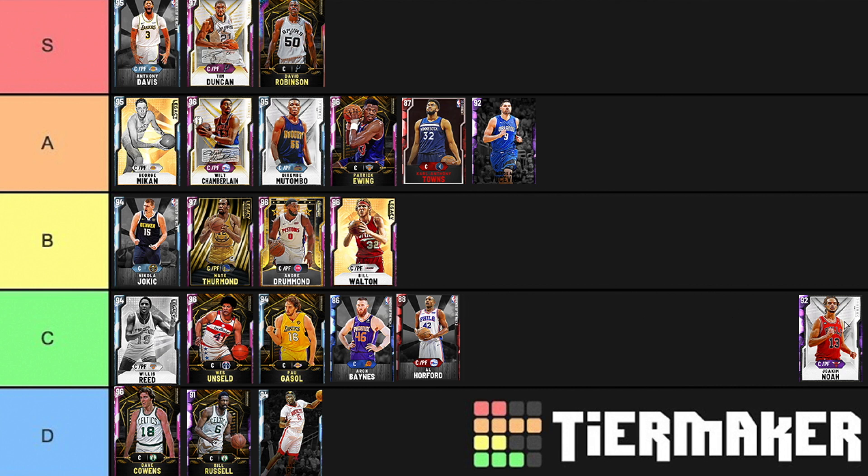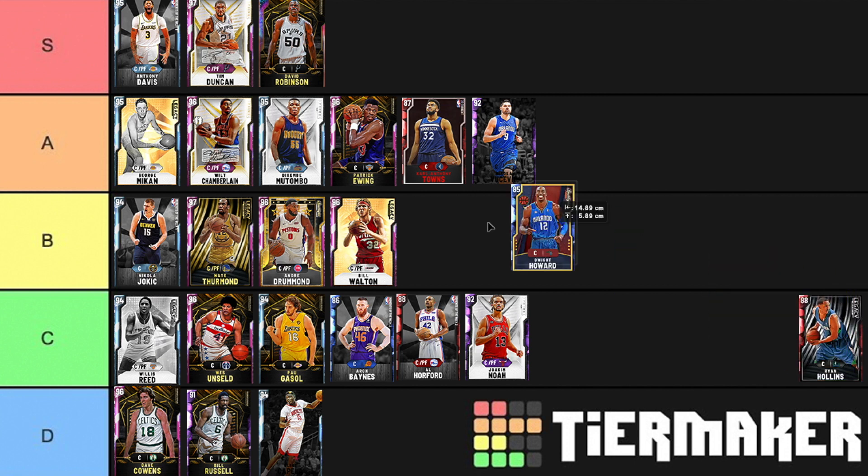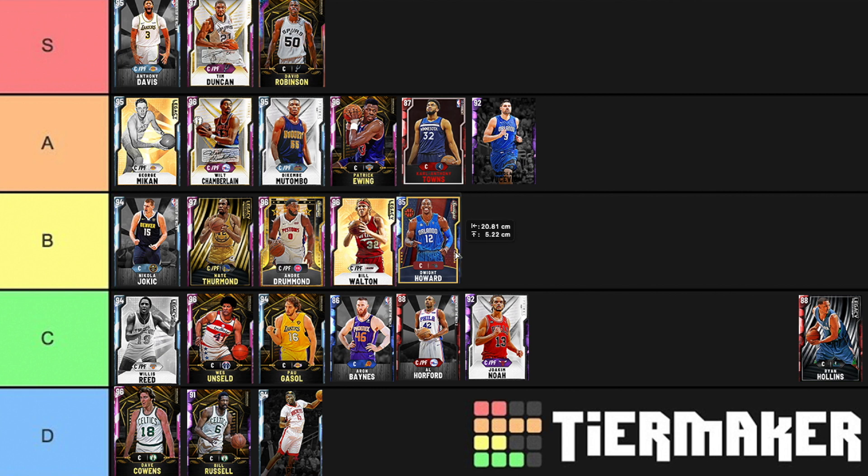Joakim Noah — a lot of people like this card, though I haven't used him fully Evo'd up. I'm going to put him into C tier. He rebounds well, is good on defense, and shoots mid-range a little better than some of these guys — I think Joakim Noah is an Evo card. Dwight Howard I'm going to put in B tier because when he's fully Evo'd up he's actually not a bad card at all — really good post game, fast, blocks shots and rebounds fantastically. He's just a better Andre Drummond when Evo'd up to Pink Diamond.